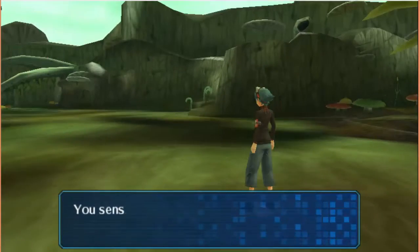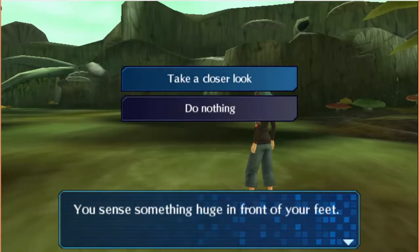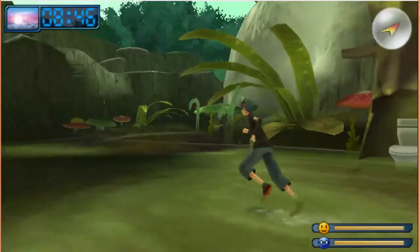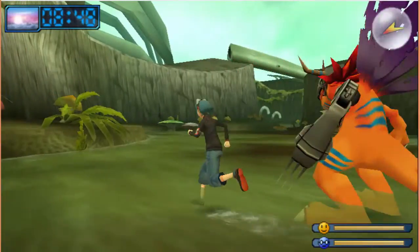I have to find... let's see. I sense something huge in front of my feet — take a closer look. Found Giant Crystal! Giant Crystal obtained. Okay, I know where to go with this.